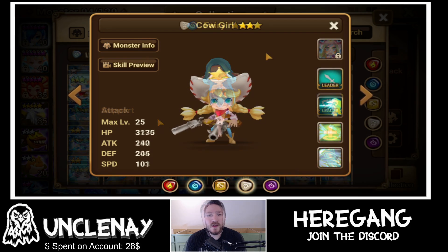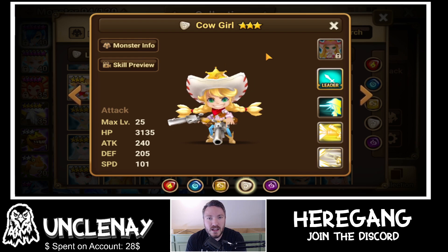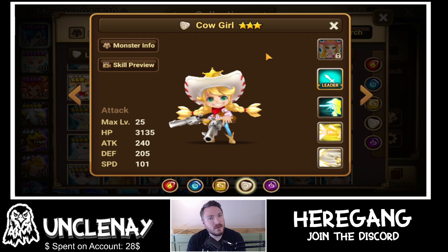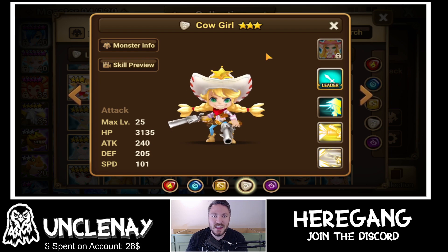Question number three: true or false — you can summon Lauren from an LD scroll. I will give you five seconds to answer. Time is up, question number three is complete.